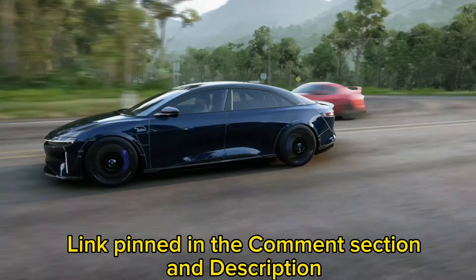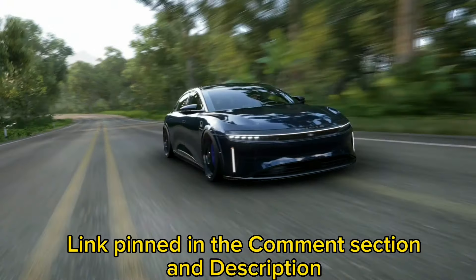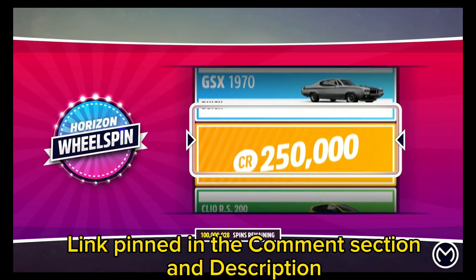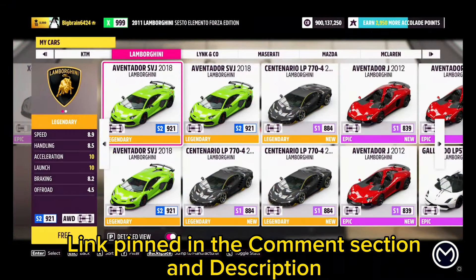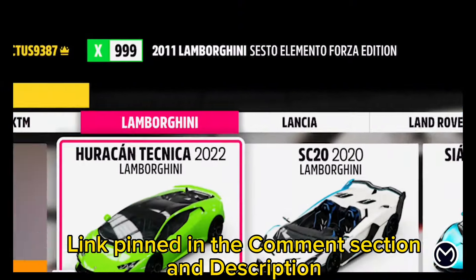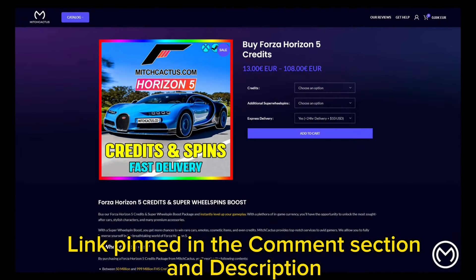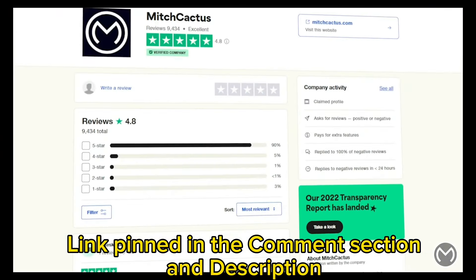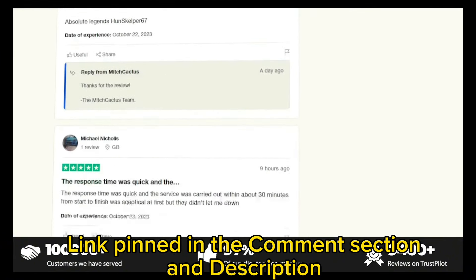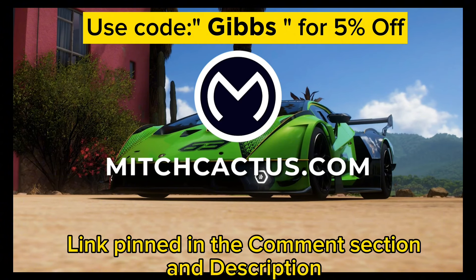If you guys don't want to spend hours grinding out these glitches, be sure to check out the instant delivery modded accounts at mitchcactus.com, with content including all the rare cars ever released, up to the most recent series update, hundreds of millions of credits, super wheel spins, and more. These can be applied to a personal or existing account, and they also offer standalone credit and super wheel spin packages. They are the most highly reputable modders with over 7,500 Trustpilot verified reviews, with packages for Xbox, PC, and Steam. There will be a link in the pinned comment — use code GIBBS for 5% off for a limited time.